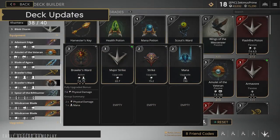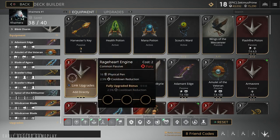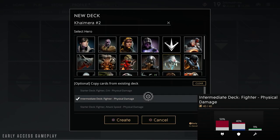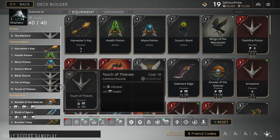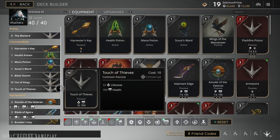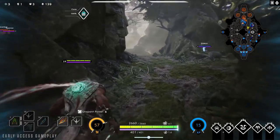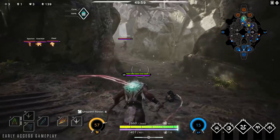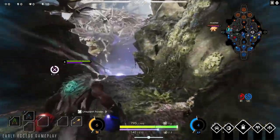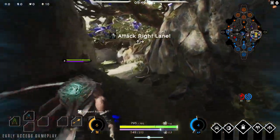Starter decks have been reworked so each card maxes out at 10 points, allowing progression to be a bit smoother. We've also added intermediate decks that allow for new strategies with cards like attack penetration and lifesteal, so definitely check those out. Potions will now only have two charges, and when you place wards, enemies will not see the vision radius bubble, so your wards will be a little bit safer. We've also added extra dialogue options to team comms, making it easier to communicate with your team.